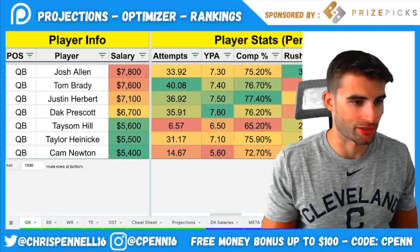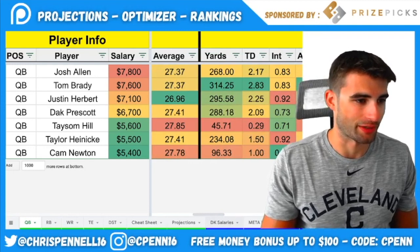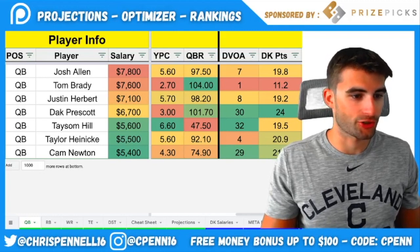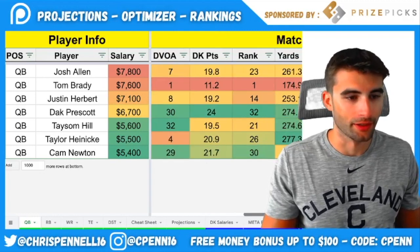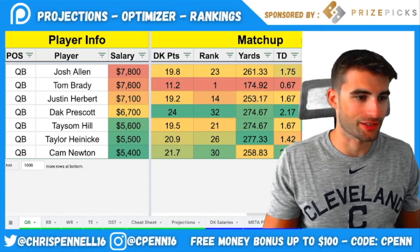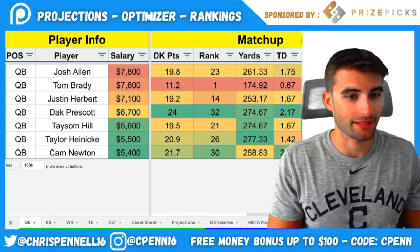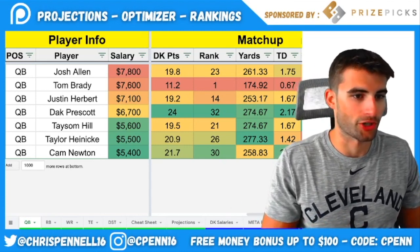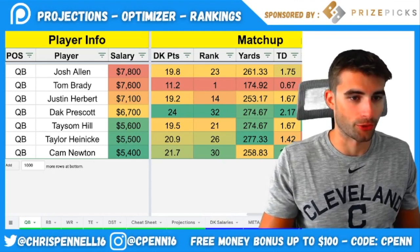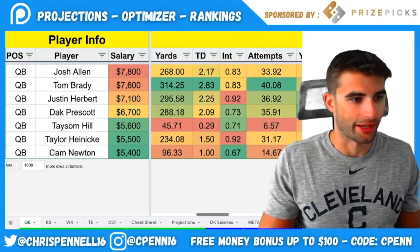Both guys have been excellent this year. Tom Brady is on another level — 315 passing yards per game, close to three passing touchdowns, throwing the ball around 40 times per game. On the matchup for Brady, the Bills have been stout but their numbers are skewed because the Patriots threw the ball just three times last week. The loss of Tre'Davious White does help Tampa's passing game. The Bucs' secondary is the weak point — good up front but they give up a lot through the air, which is another boost for Josh Allen. Love both guys in tournaments; fine in cash games, though I'll probably spend down a little in cash.